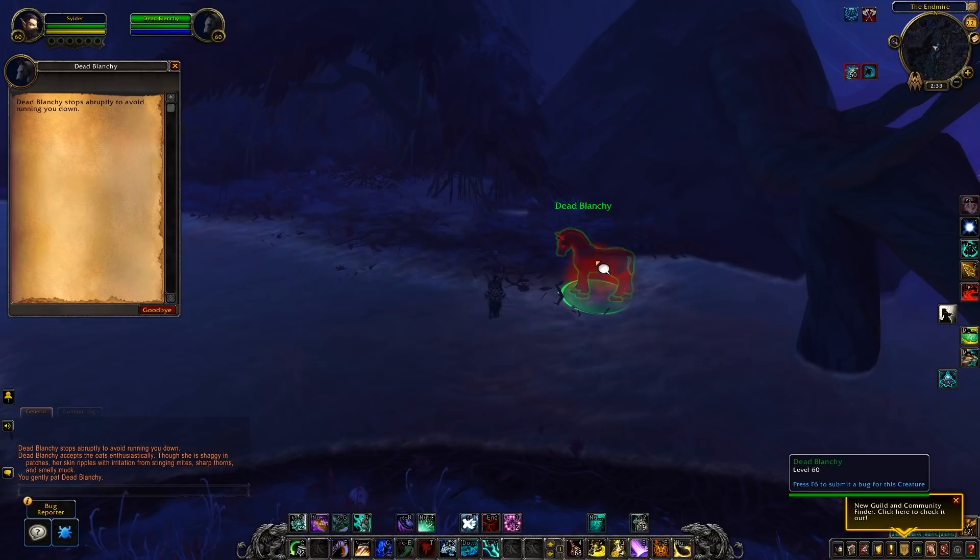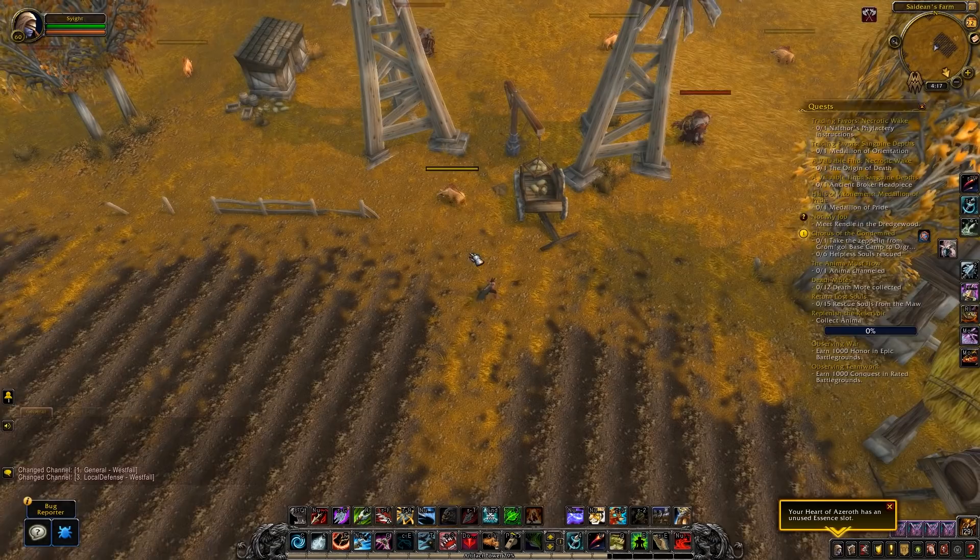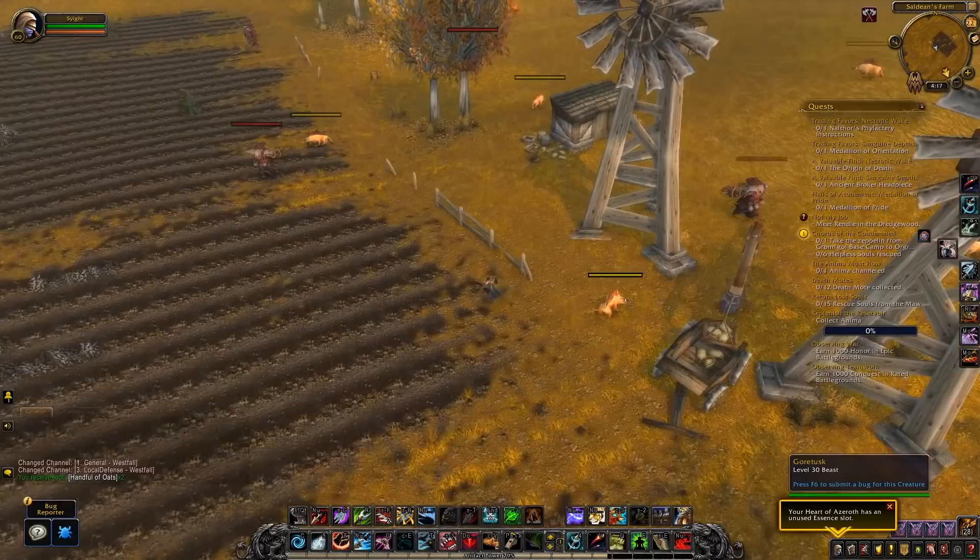I'm going to run through where these six items come from and then we'll talk about where Blanchie spawns. The first item is the Handful of Oats — you need eight of these. They require level 55 to loot and they come from Westfall, which is where we've seen Blanchie originally.